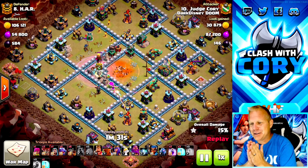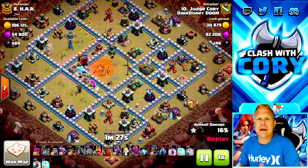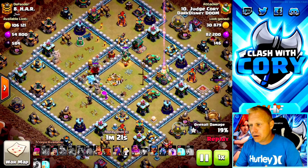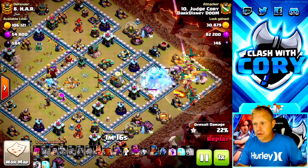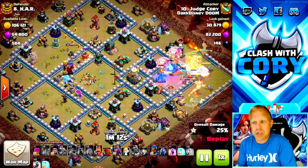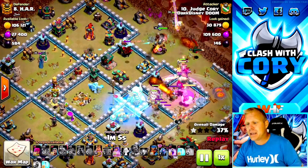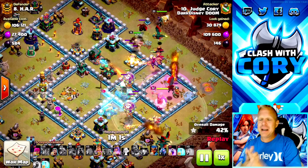On this base, I could not refuse that value - not only the town hall, but we didn't get a scattershot, an eagle, or even an inferno tower. We had so many exposed enemy heroes right over here, and with Dragon Riders enemy heroes can be a big deal. We killed the queen and the royal champion got like a third of her health. So out of all these heroes in the base, the ones that could threaten my Dragon Riders, we only have a little bit of health left on that royal champion. I'm going to be sending my heroes towards that side of the base.